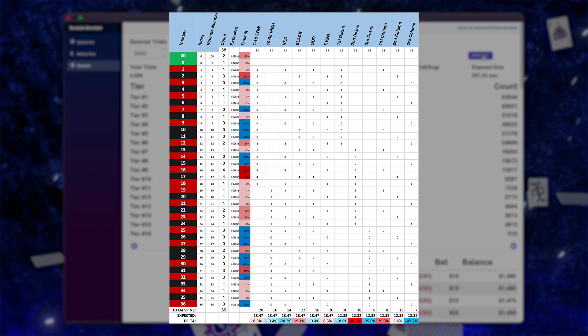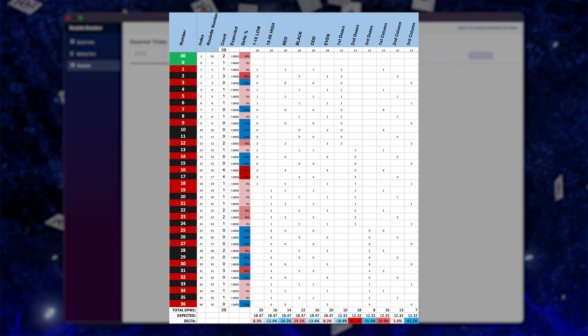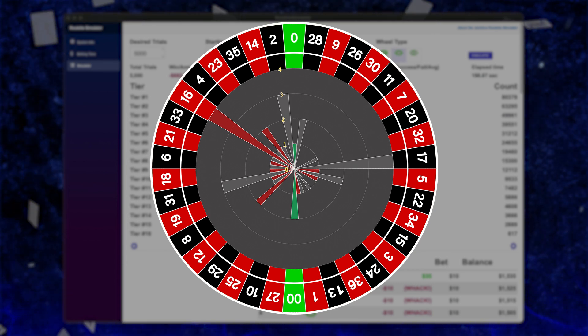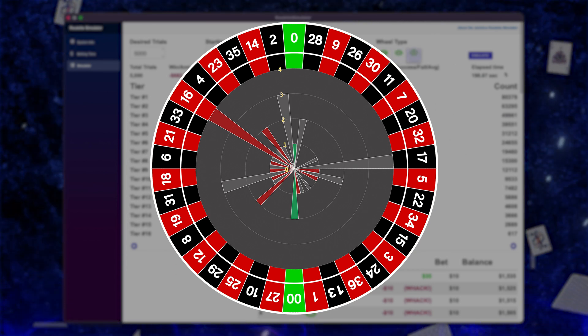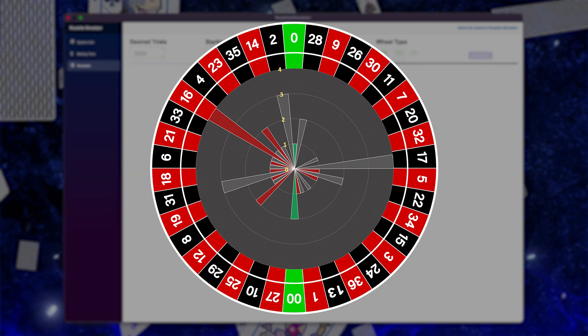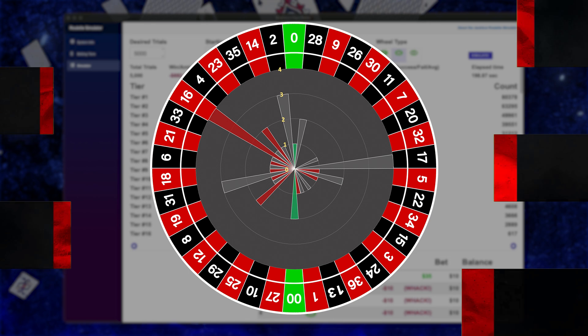If we take a look at the number map, we can see that 16 and 17 were pretty hot — they hit four times each out of 39 spins. Other popular bets were the second dozen and the first column. Unfortunately, we were betting mostly in that first dozen, which was pretty cold, and we were still successful. Not a bad result despite our numbers not coming up as often. The radar map shows a couple numbers hit four times, a couple hit three, and the rest were two, one, or zero — not a big sample size of only 39 spins.